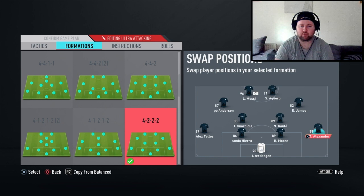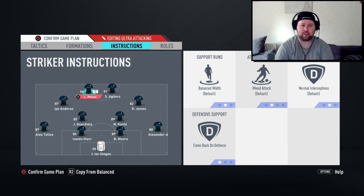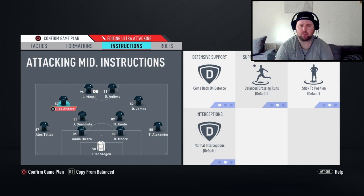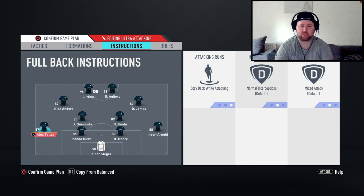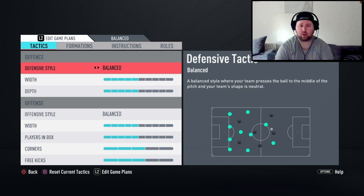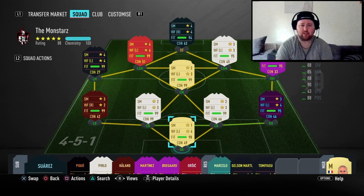Team-wise: Messi and Aguero up top, Felipe Anderson on the left, Dan James on the right, Kante and Pep Guardiola in the two CDM roles. Hierro plays the left side of center back, Bobby Moore on the right, Tellez at left back, Trent Alexander-Arnold at right back, and de Stegen in goal. Kante and Pep Guardiola are on cover-center, stay back while attacking. Back four stay back while attacking, and de Stegen on sweeper keeper.